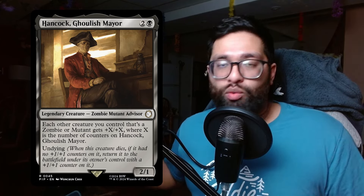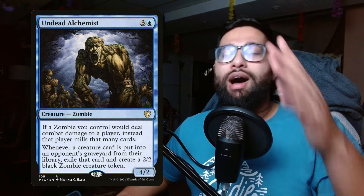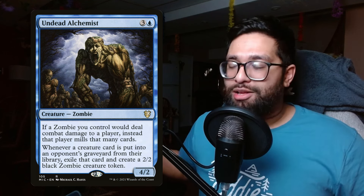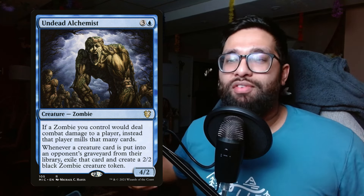These cards work great in tandem on the battlefield with great synergy for your zombie horde. The final card to help with this deck is Undead Alchemist — blue and three for a four-mana creature zombie. If a zombie you control would deal combat damage to a player, instead that player mills that many cards. Whenever a creature is put into an opponent's graveyard from their library, exile that card and create a 2/2 black zombie creature token. Undead Alchemist creates zombies from your opponent's graveyard; Sādisi creates zombies from yours — a massive board of creatures that attack in and mill.